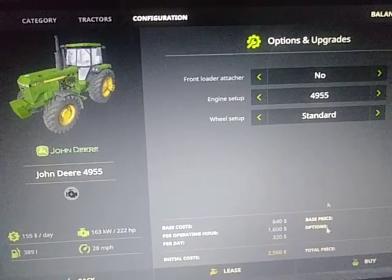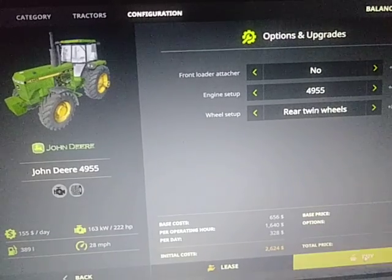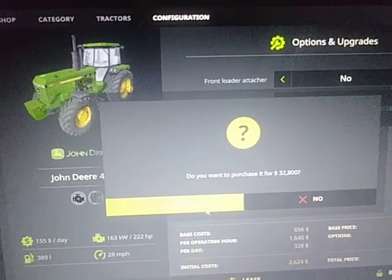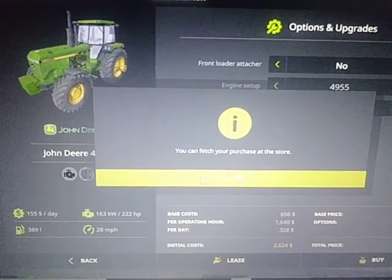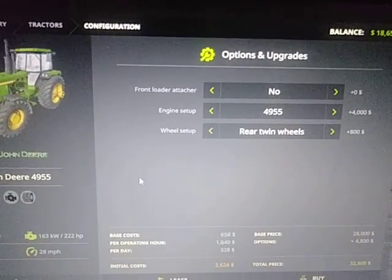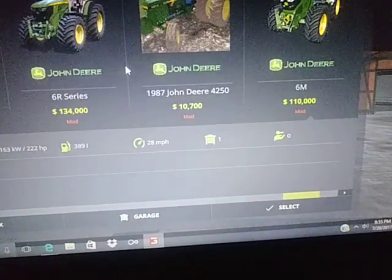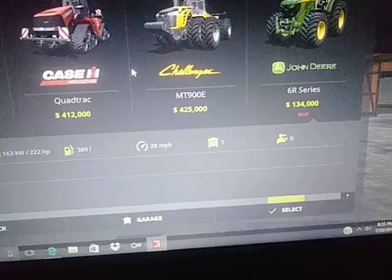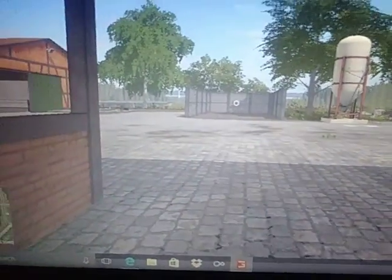For a cheap price, let's go ahead and throw on dual wheels or two. I'm going to afford 32,000, which drops us down to 18,000 dollars. Let's go get that tractor.